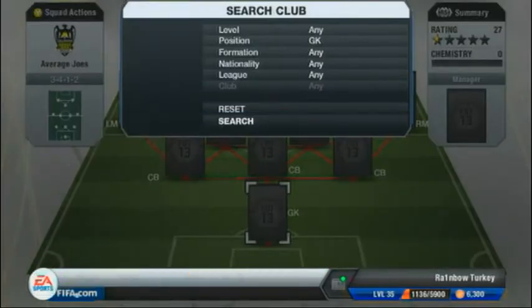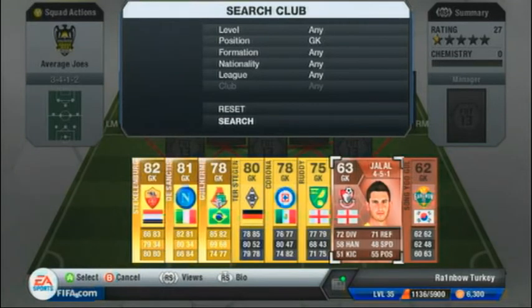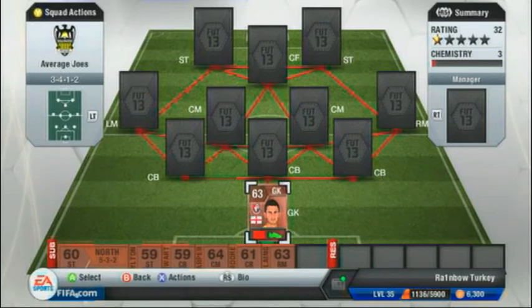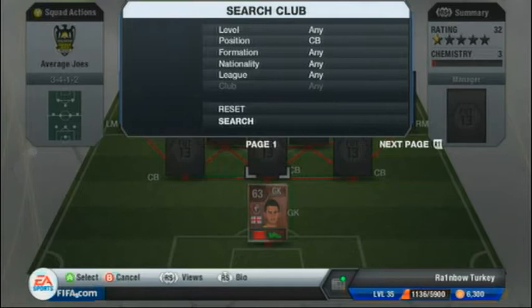Starting with the goalkeeper Jala — this guy is a pretty all-right goalie. He's only bronze but he's well worth the 200 coins he costs. He's got about 70 reflexes, and that's what you need in a goalie.